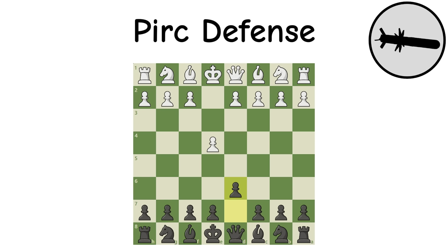Nimzo-Larsen Attack: The Nimzo-Larsen aims to control the center with the dark-square bishop and wastes no time doing so. Black will usually be able to capture the center, but more often than not the bishop proves to be surprisingly useful. It can even result in some particularly brutal attacks and beautiful wins.